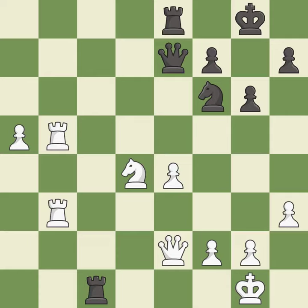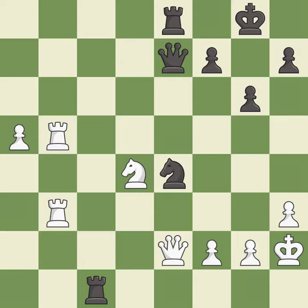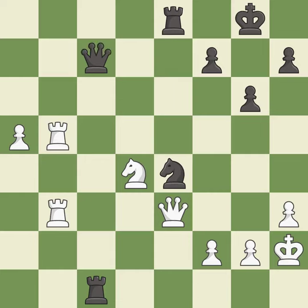The king evades a check from the rook — best. However, a series of misses follows: an opportunity to fork pieces is overlooked, the game remains close to equal but white lost their advantage, an opportunity to move a rook to safety is missed.